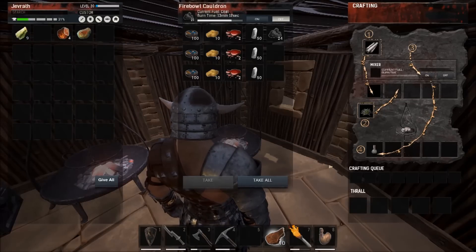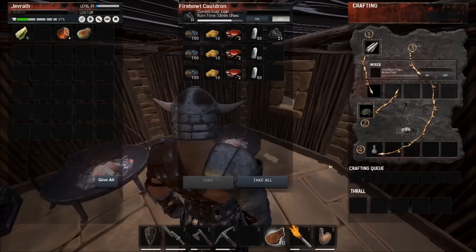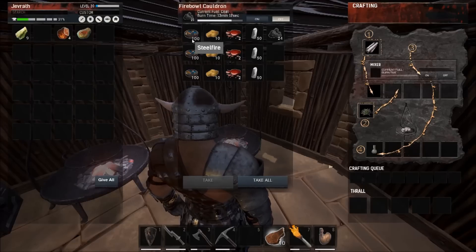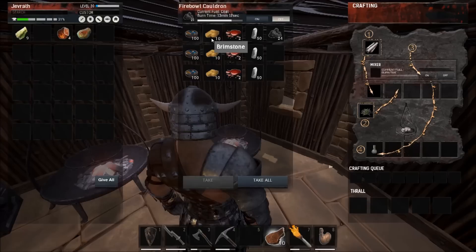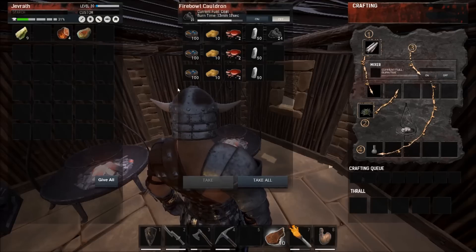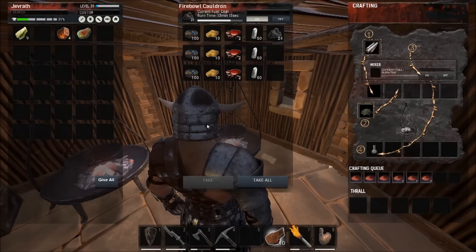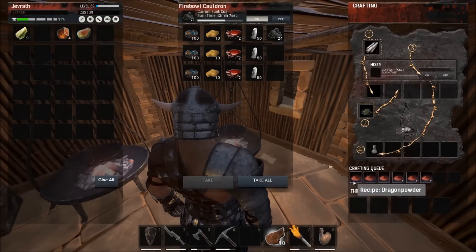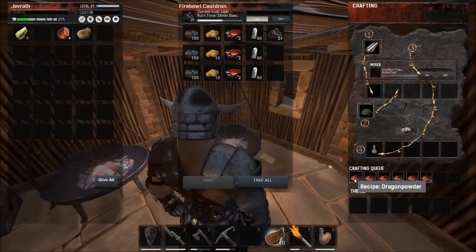In this fireball cauldron I have steel fire, brimstone, demon blood and crystals. Those four items mixed together will create a dragon powder. To make one dragon powder you need 100 steel fire, 10 brimstone, 2 demon bloods and 50 crystals.